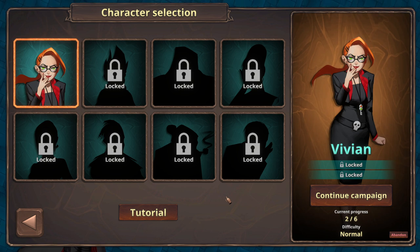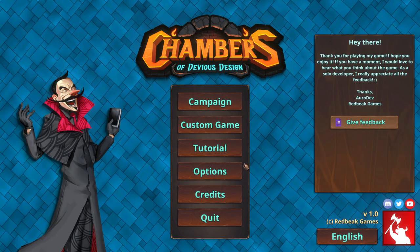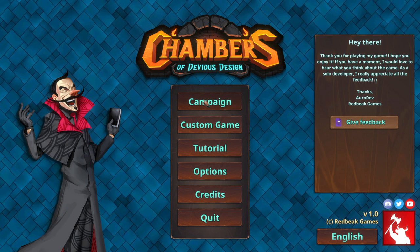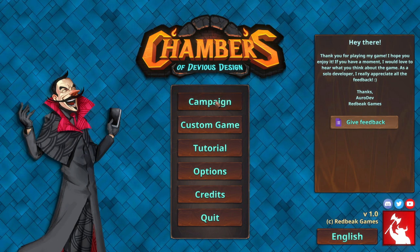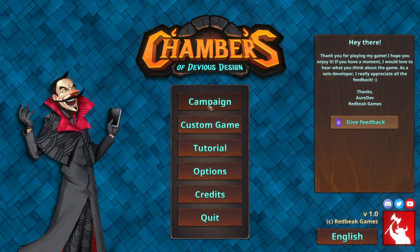Today we're here to talk about the gameplay of Chambers of Devious Design just on its own. The options do have settings — really all I've done is turn off screen shake and lower the volume for the recording, partly because screen shaking sometimes gives me a headache, and the music needs to be low enough so I don't get drowned out. Hopefully the volume levels are good.